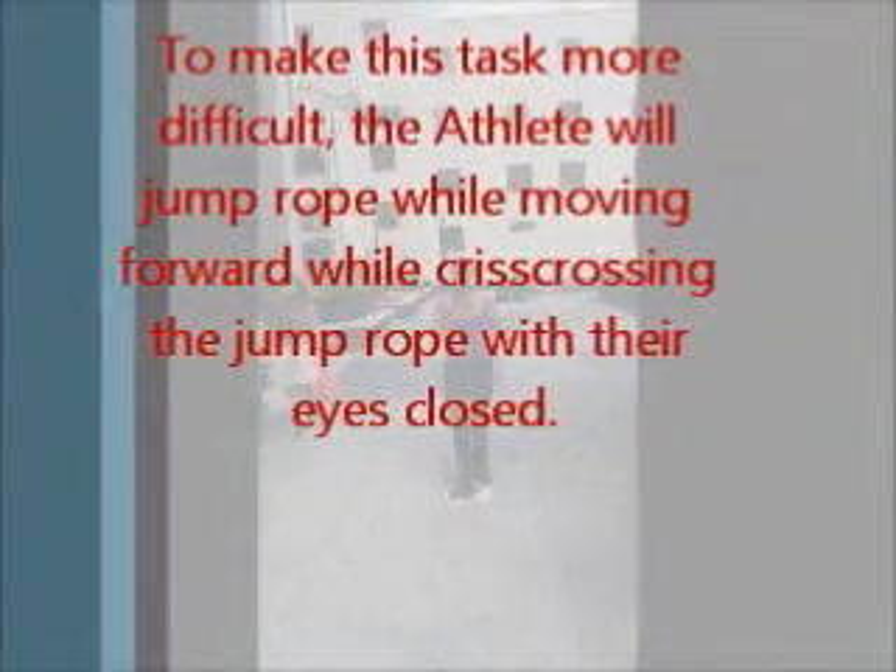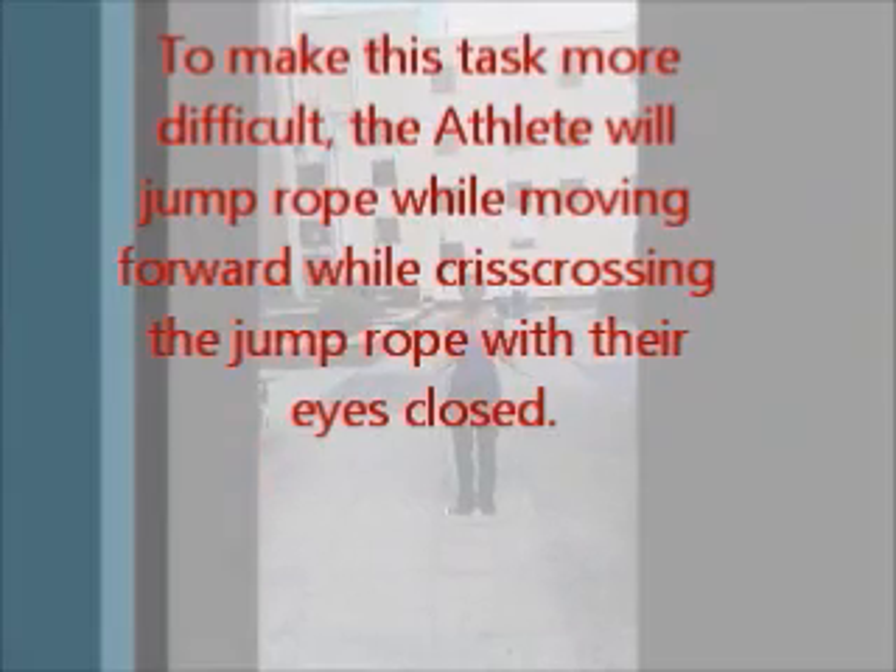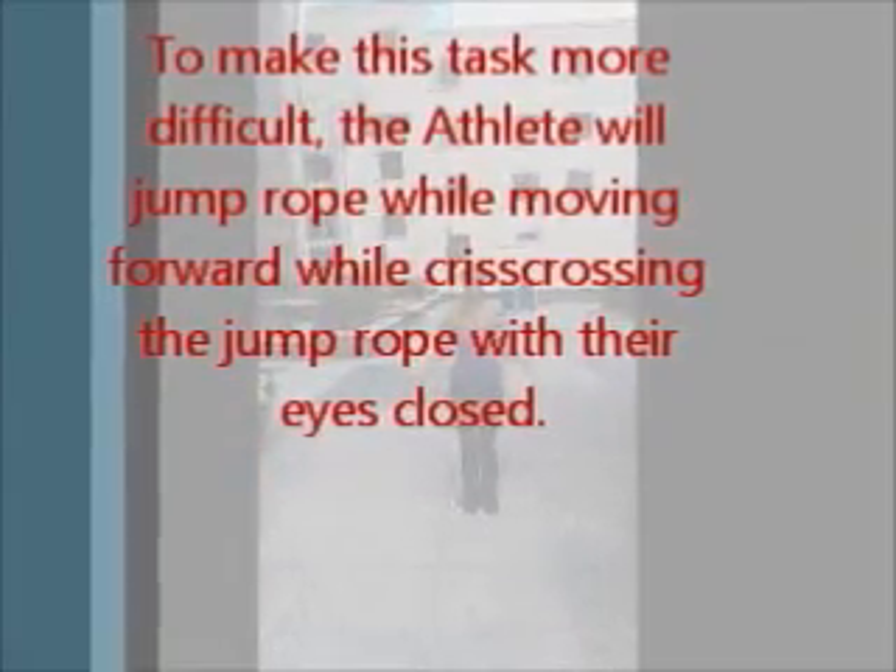The 2D task is to jump rope while moving forward while crisscrossing the jump rope. To make this task more difficult, the athlete will jump rope while moving forward while crisscrossing the jump rope with their eyes closed.